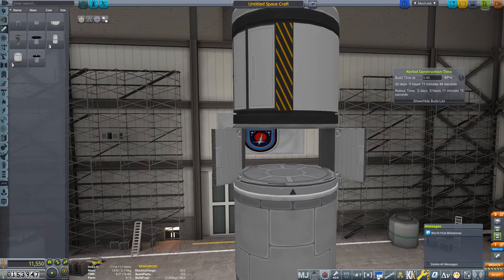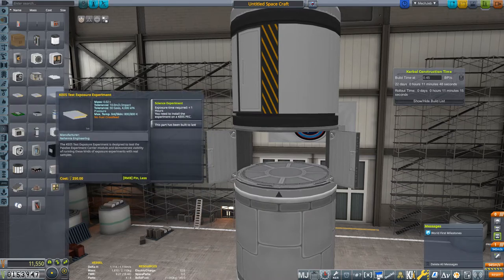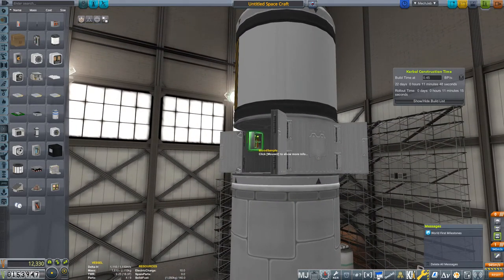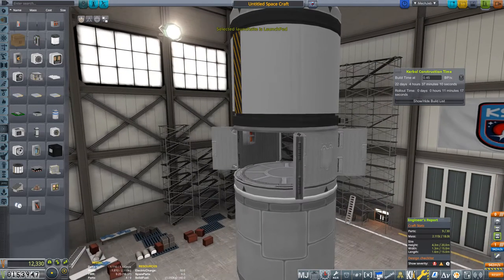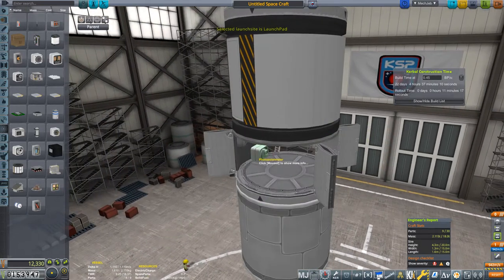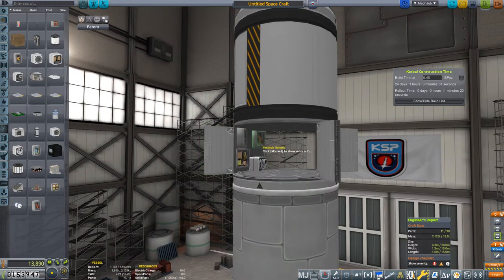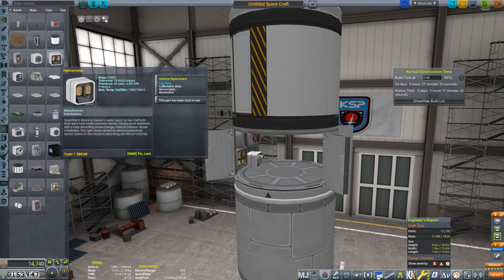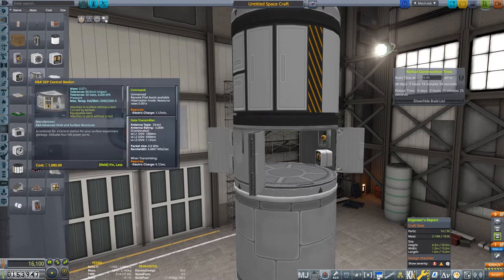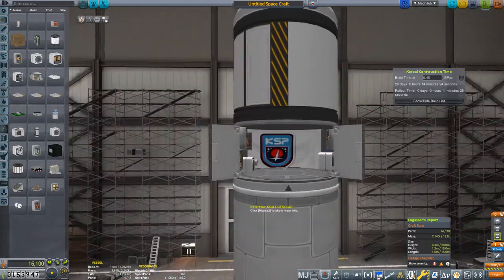Let's see - we did not have the blood sample before. Always keep an eye on the part count. We did not have this one before, or the skin sensor before, which is also from the Kraken Science mod. And let's also take this one, and that one, and the eye sample. We already have the blood sample.